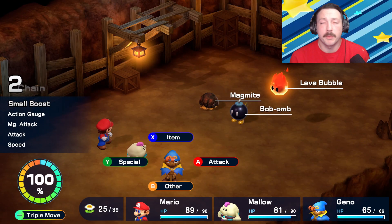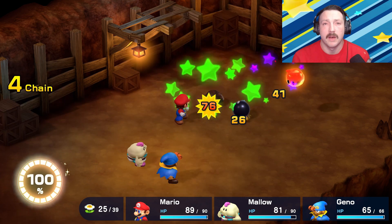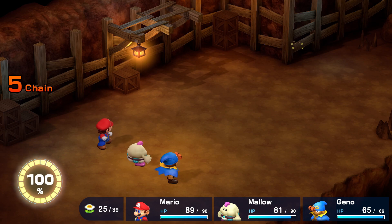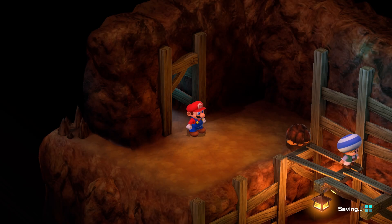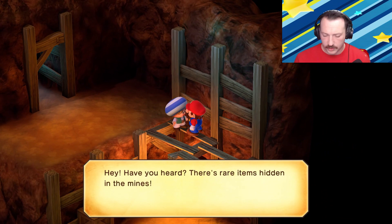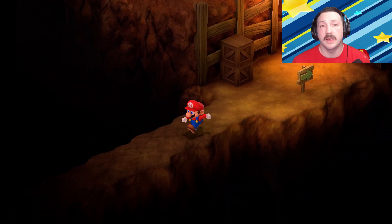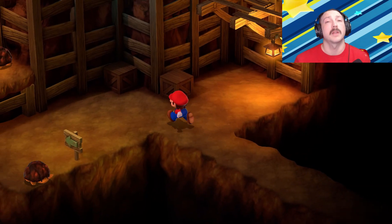Another new enemy — the Bob-omb. We're going to be seeing Bob-ombs all over the place, and they're going to be an important part of the boss battle later on. After we clear this room, we speak to a toad who is exploring the caves for various treasures. Later on, after we defeat all the bosses and gain the star, we'll be able to talk to this toad again and he'll have some special items for us to purchase, so stay tuned.